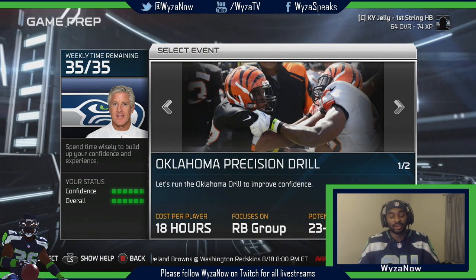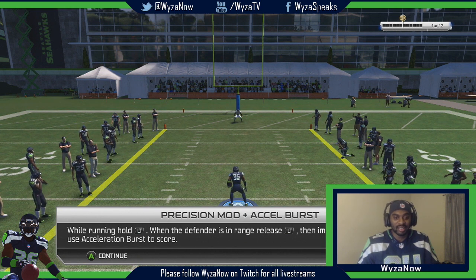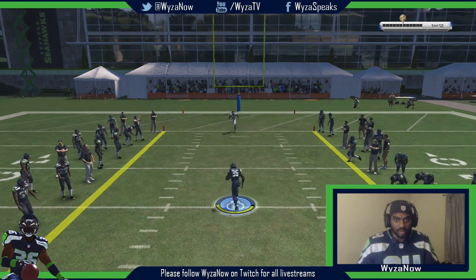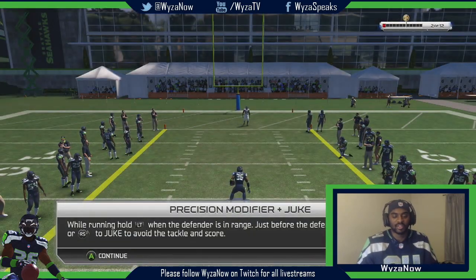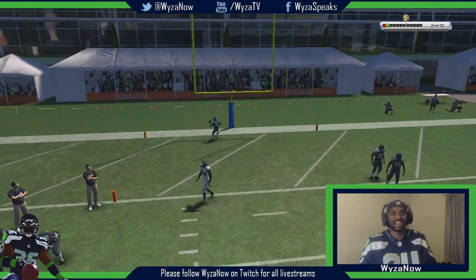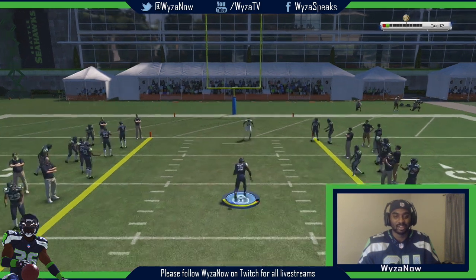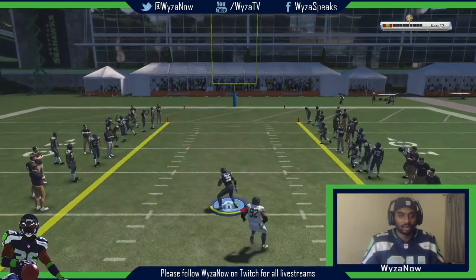We gotta do an Oklahoma drill - hopefully this doesn't go too bad. No lineman, I can't cheat in this one. While holding LT when the defender is in range, press LT or release LT then press RT to get the acceleration. This one should be easy - precision modifier and juke. Oh no, precision modifier trucking and we only got like a 70-something trucking.